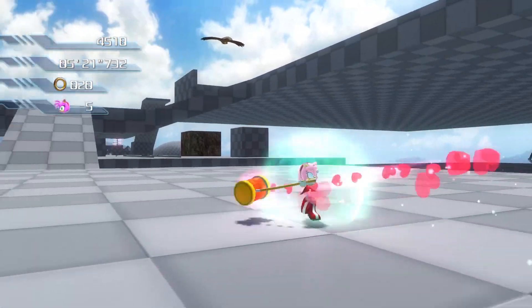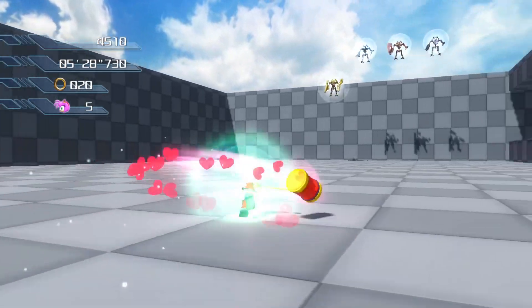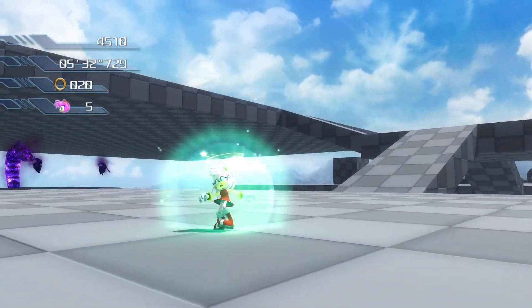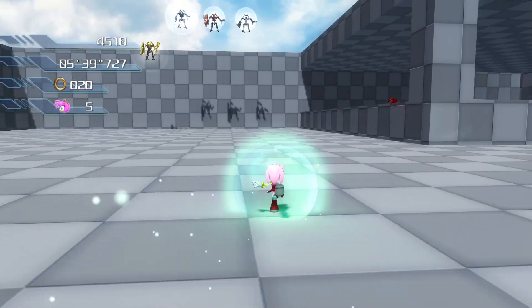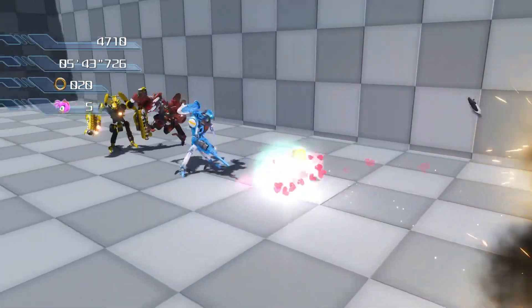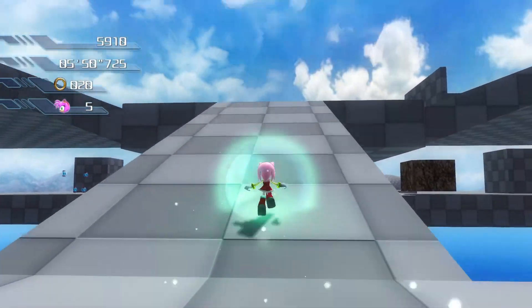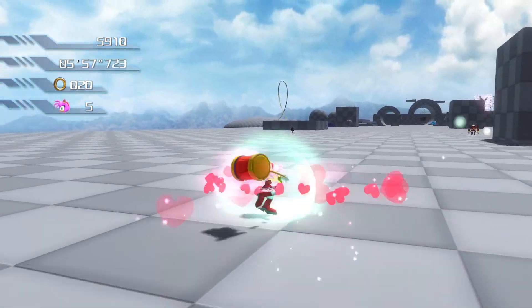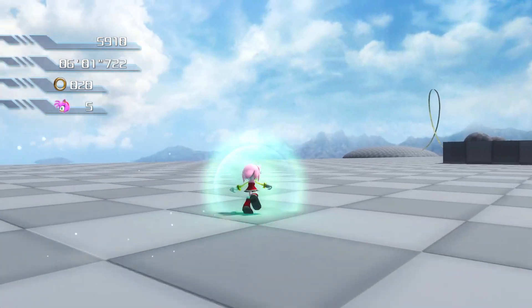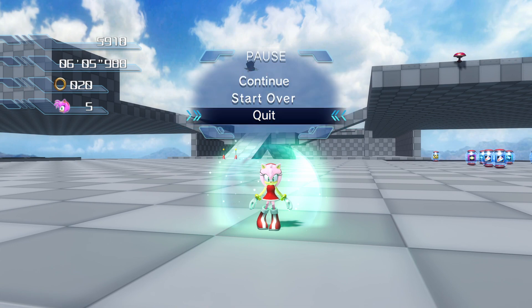Holding the button starts the hammer spin. You have to watch out though, because Amy gets dizzy just like in Adventure. But you move around now, so if you hold the button you can just demolish enemies. There's plenty of time with that — you don't even have to worry about cooldown. They did it — they made the game fun to play.